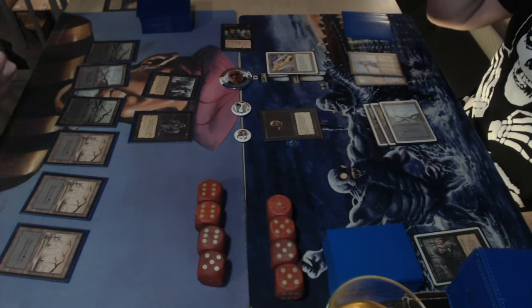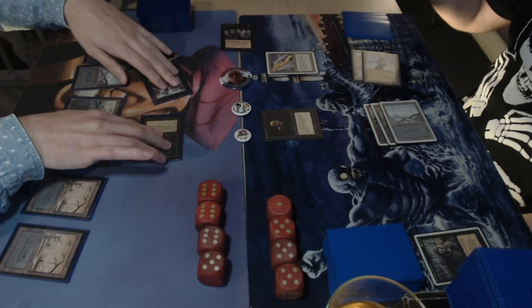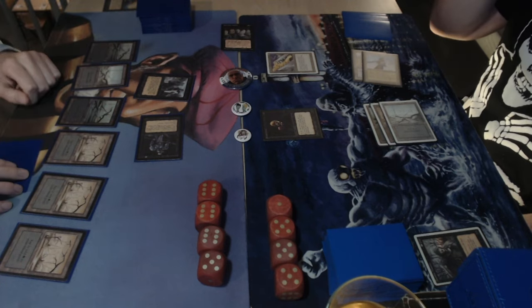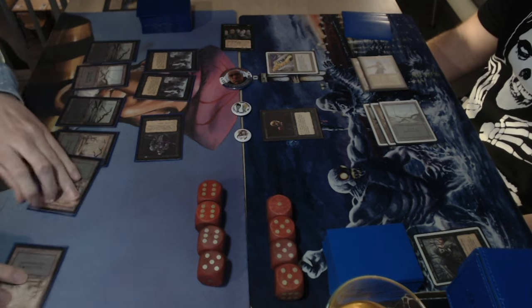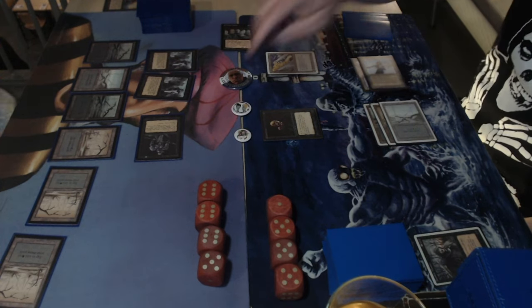Michelle draws card number six and attacks with both. He sends one creature back and the hypnotic specter deals zero damage because of the island of Wak-Wak. Since it doesn't deal damage, no discard trigger. Michelle then plays another black knight, but his hand is now empty.